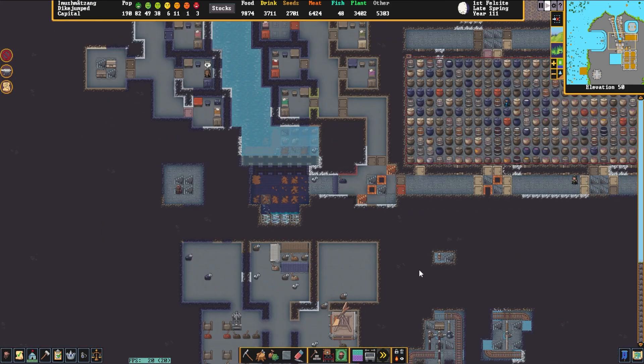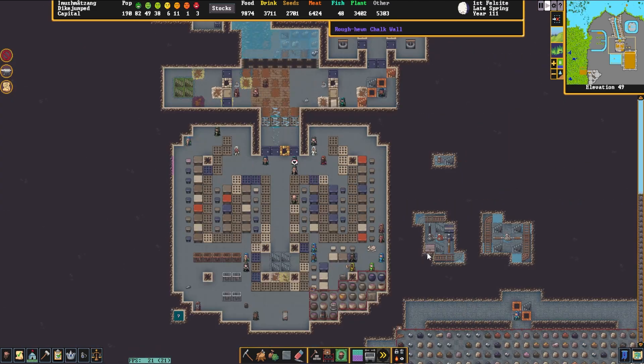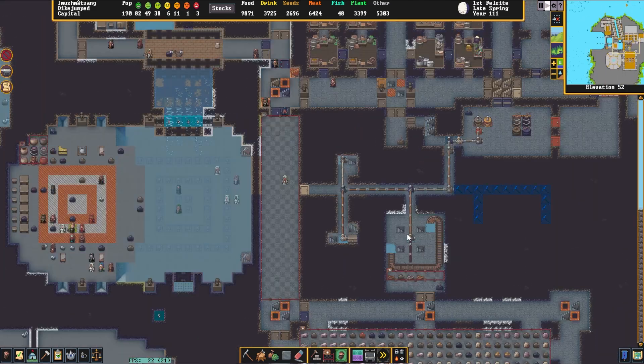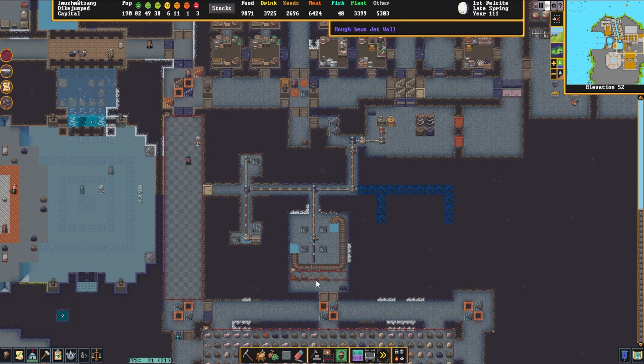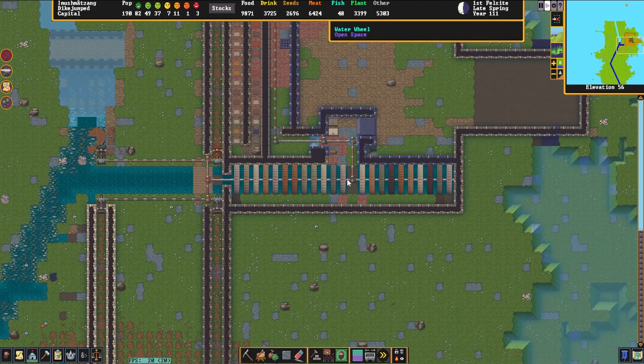Let's see how far down this fortress goes. As we move over to here, we can see that there's power coming from various places, and I'm curious where this power is coming from. It appears to go up, up, up, up, up to these water wheels here.